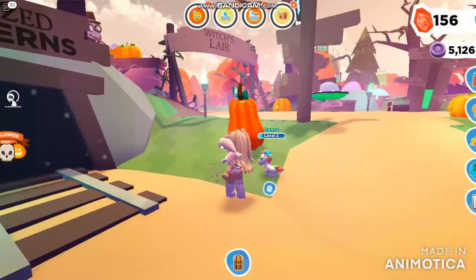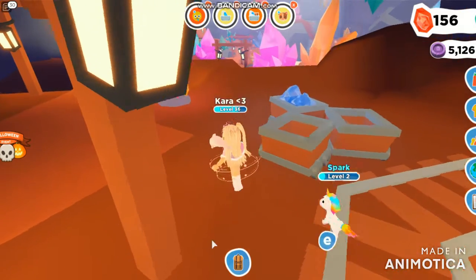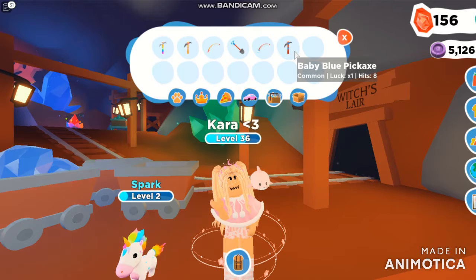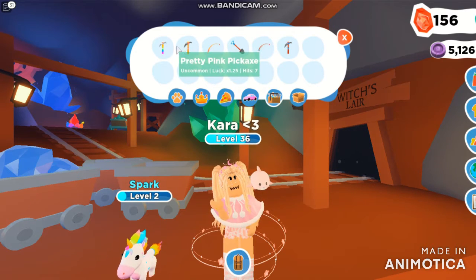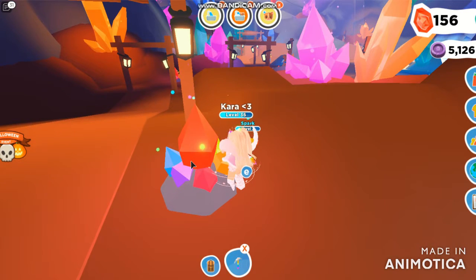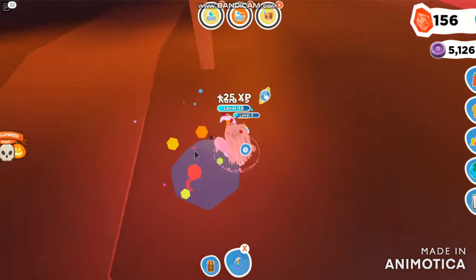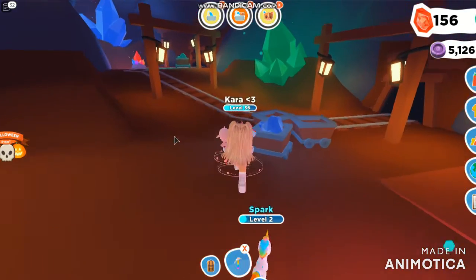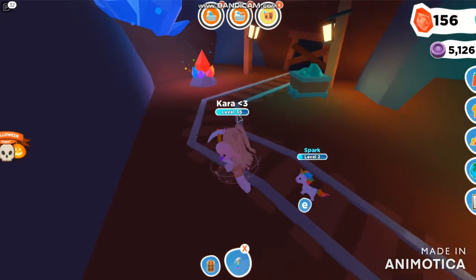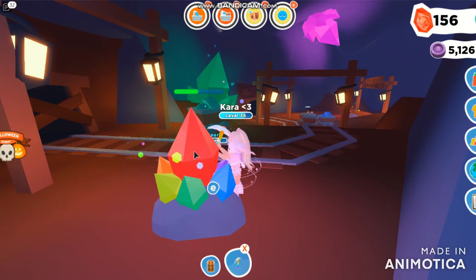What you do is go to the Crazed Caverns. Get a pickaxe — you basically get the starter pickaxe, but I have gotten the pretty pink one, and yesterday I just got the Rainbow Chroma pickaxe, which got me 5,000 souls in four hours yesterday. It brings up the luck, it's a lot faster, and you also get rewards for leveling up. At level 40 I will get 10 free wishes — that's amazing. The higher the level you go, the harder it is to level up.